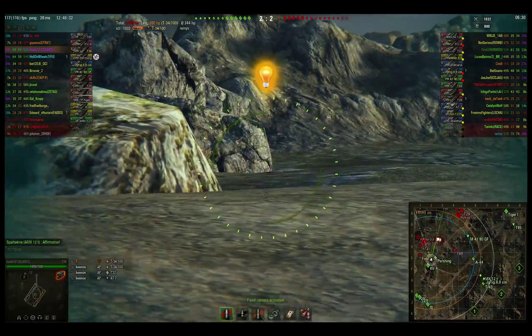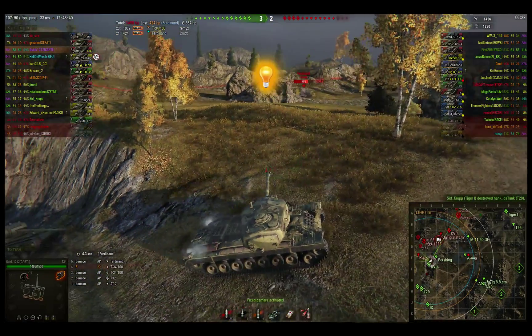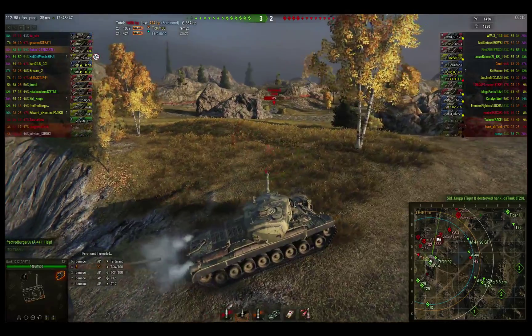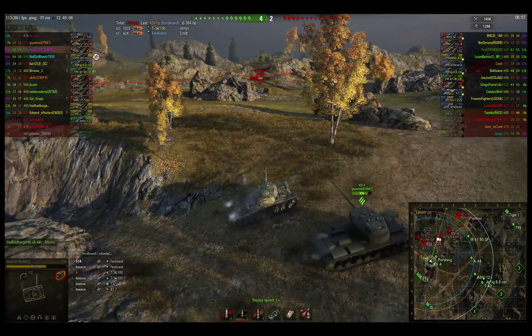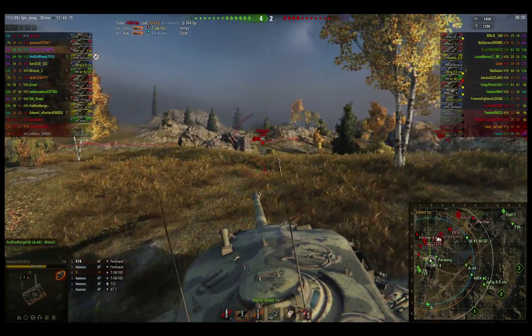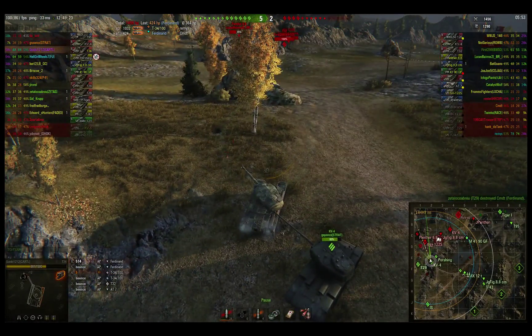I notice the Ferdinand kind of late — oops, there he is. I get lucky bouncing that shot, then I try to hit him and get off his roof — a lucky shot but I made it happen. I'm going to keep working this Ferdinand; he's got to go. I come up here and take a hit from him — wasn't reloaded. One thing I did that I didn't like: I came forward before I was reloaded, just baiting a shot. I didn't need to do that because I wasn't ready to shoot. He ends up penning me. I take my shot, hit him right in the gun mantlet — so that was terrible. I hit where I was aiming, unfortunately. I try a gold round and shoot him in the gun mantlet again and do not get any pen.